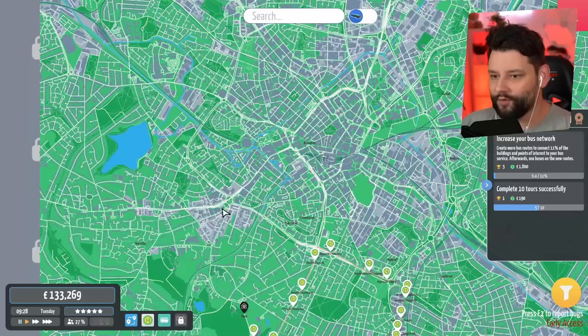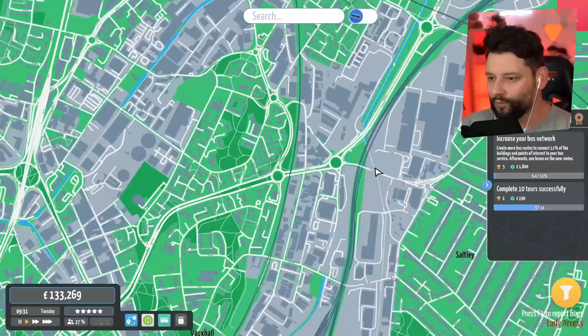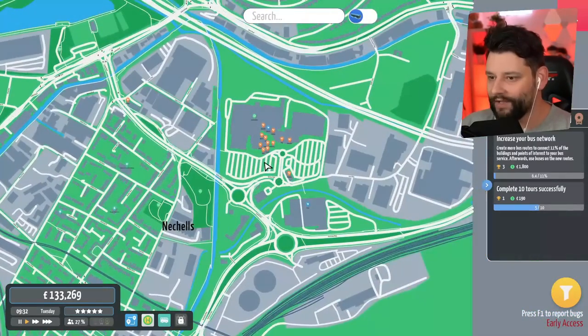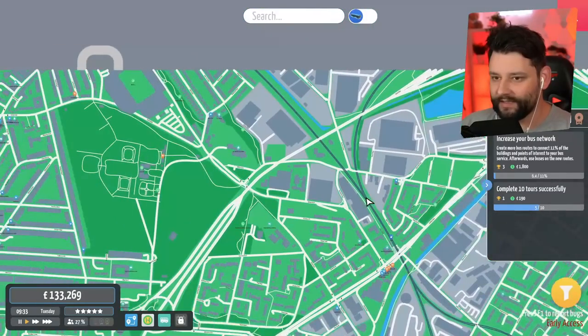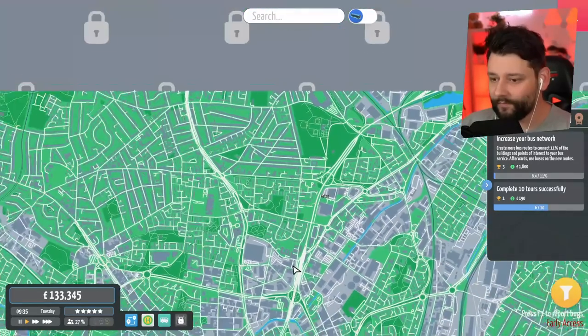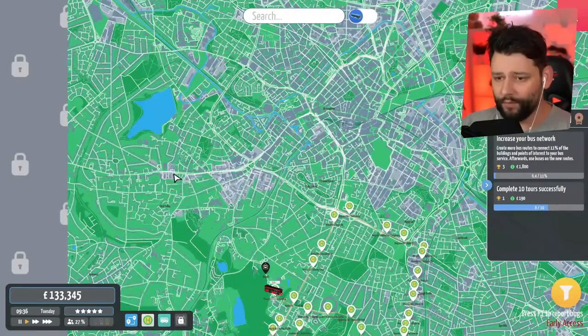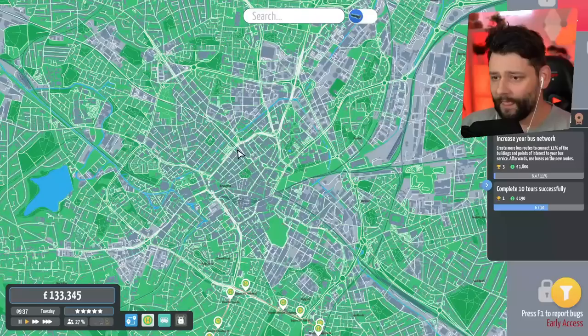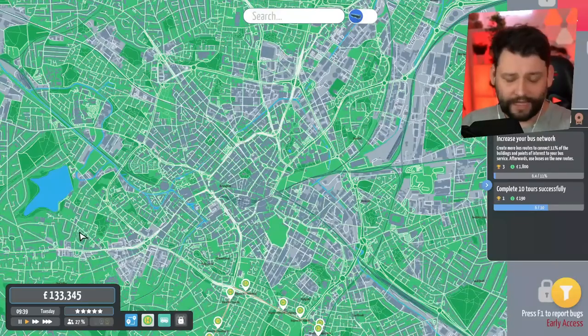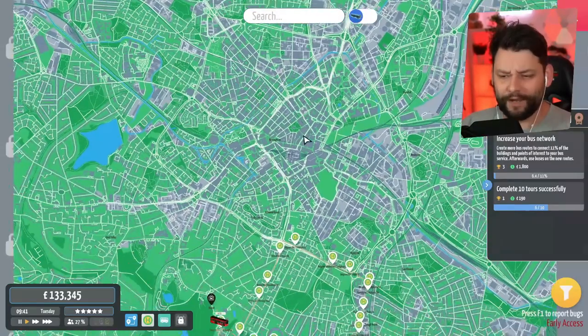Now, what I need to do is I need to create a bus route that's going to go through the city centre. I think that will be quite important, but the question is where do I take it or where do I make it go? That is the big question. Going over to Villa Park would be quite interesting as well. But this is the city centre area here. I might do a route that kind of goes up through it and then kind of comes back. Nice and simple. That should be a great way to earn some revenue by splitting through the town centre area.